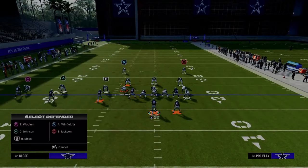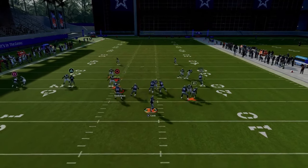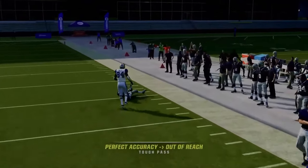Let me show that again. Check left — safety's taken away. Now look to this crossing route with a better pass lead. If they don't have a deep half defender to the right or they don't user it, that is going to be wide open.